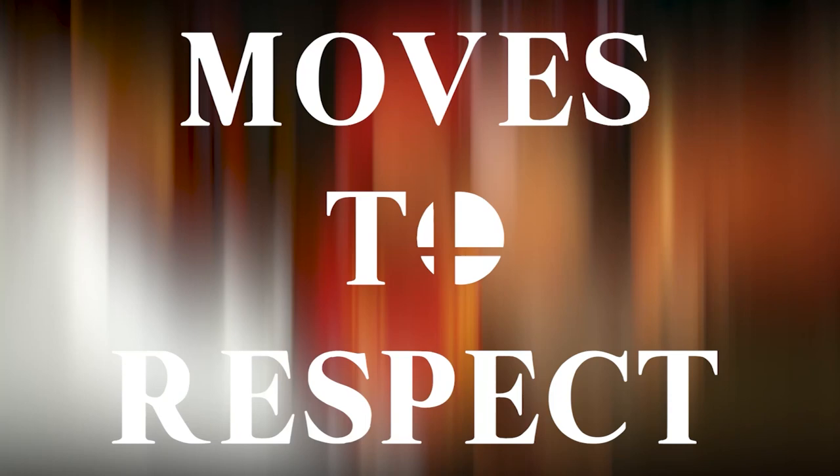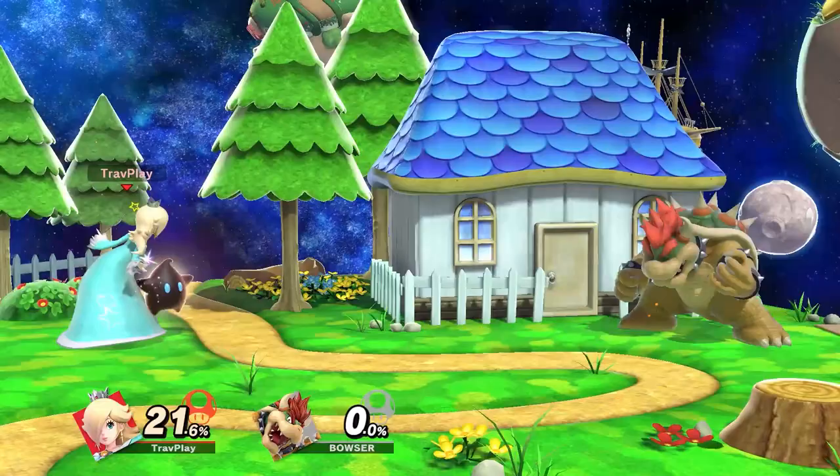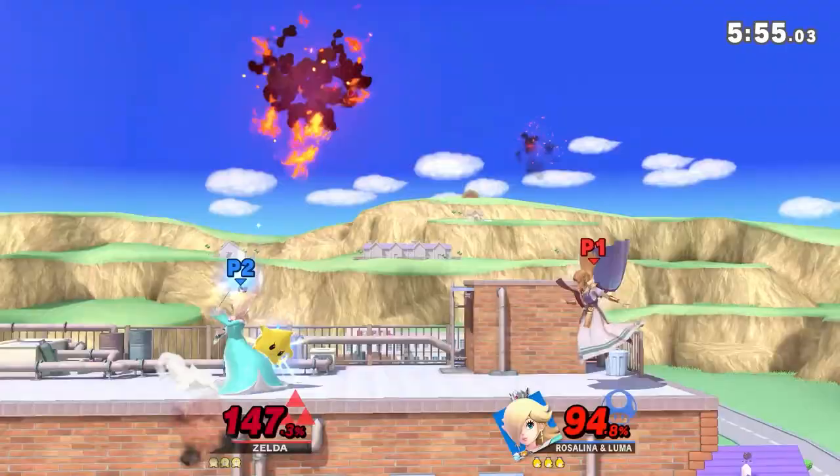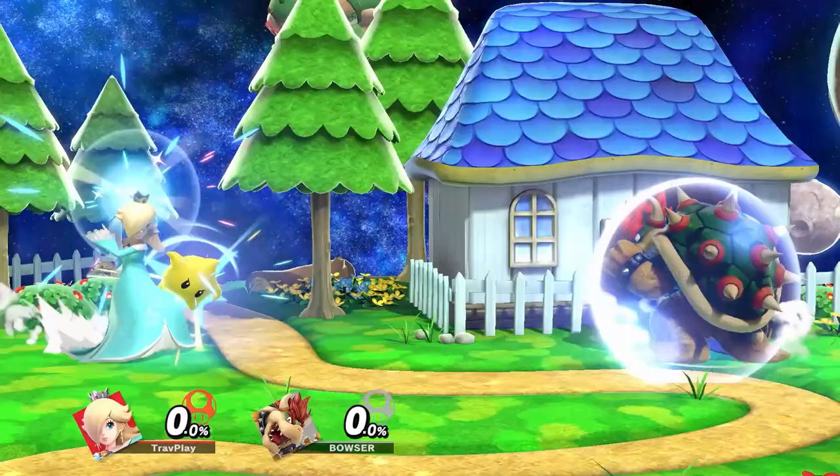Rosalina can use Luma in a number of ways, one being her Luma Shot. She charges her neutral special and shoots Luma horizontally. You can hit Luma with a powerful attack, but it's risky timing. Shielding works, but look out for a follow-up attack. Luma doesn't stop at your shield, but goes as far as it's charged, so be prepared to be surrounded. Jumping over this attack is a great option too.